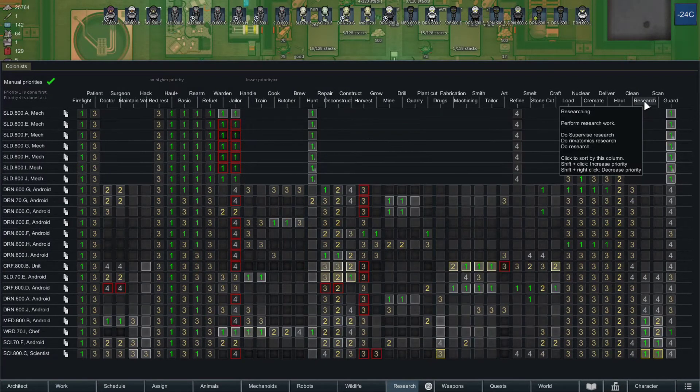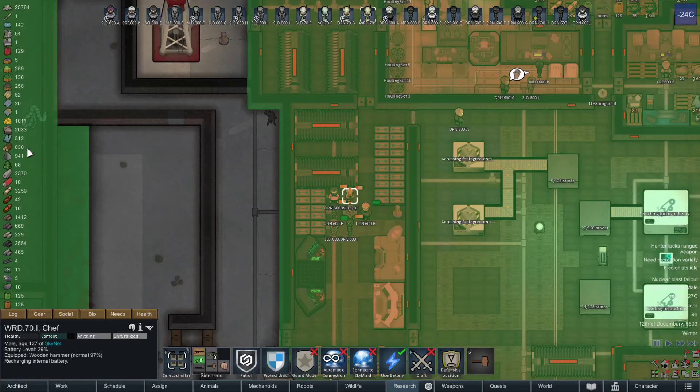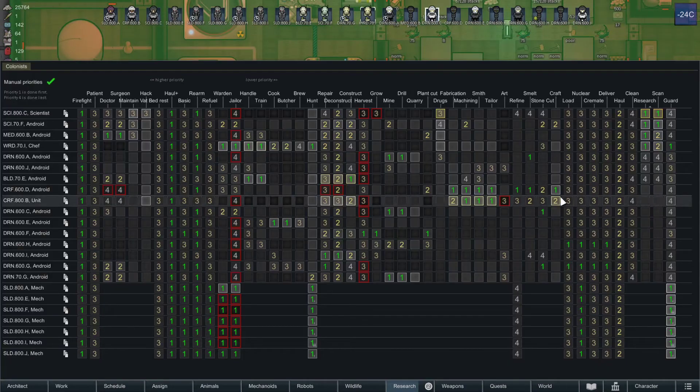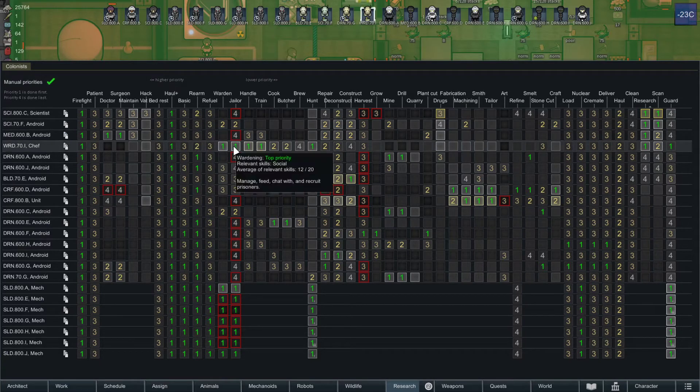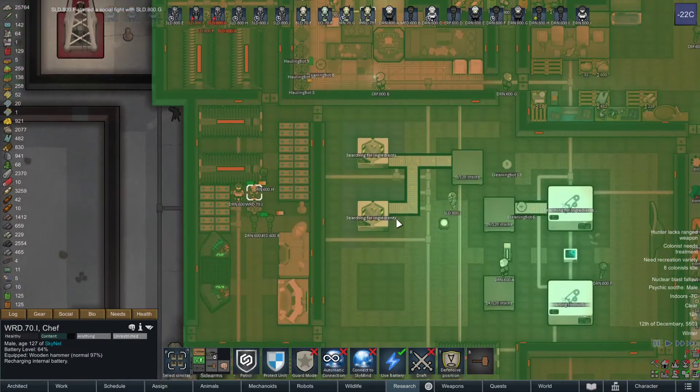We have a fourth - warden. Charging, okay. Let's double check his priorities: haul, rearm - we'll drop him on rearm. Warden, jailer, handle, train, hunting. Drop the social fight, that's annoying. Drop guard down. Scan if - when we have a scanner.